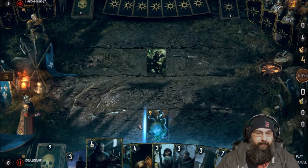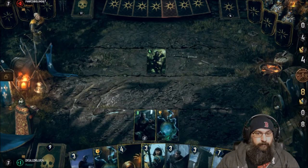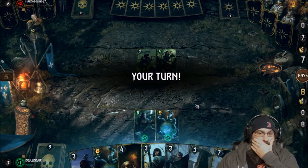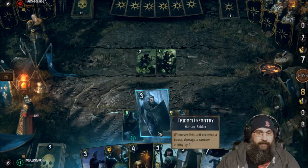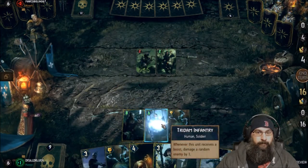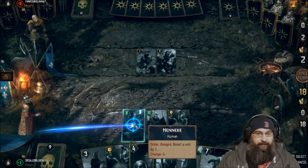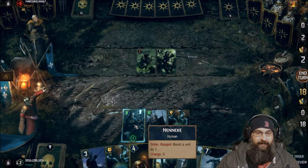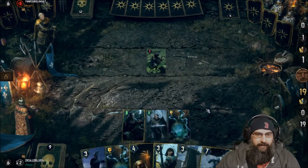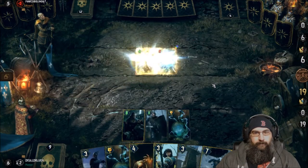So we play Neneke. I think we just buff her once — that should be good. Then we can play our boy. I can kill this. Trident — maybe. Depends on if we 50-50 it. Come on. Which one will we hit? The wrong one. Darn it. So next we play our other artifact. And we wait so we can buff up Anna and place it in the middle here.